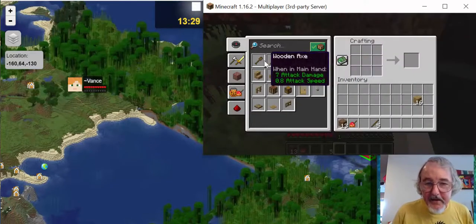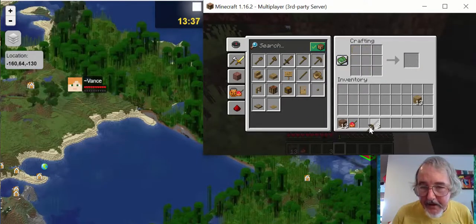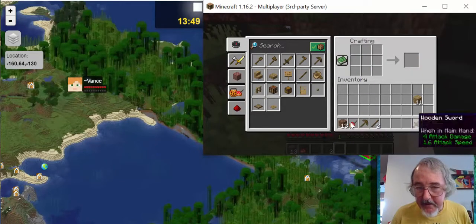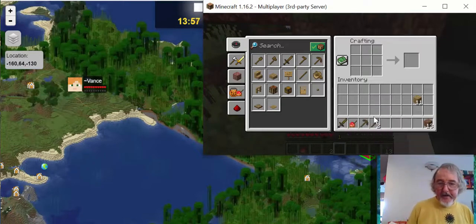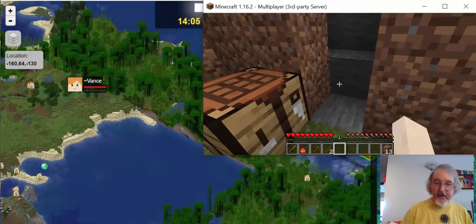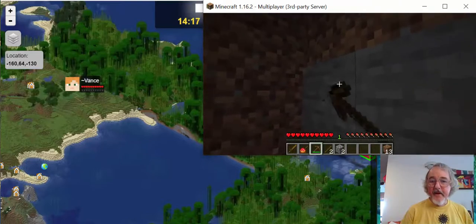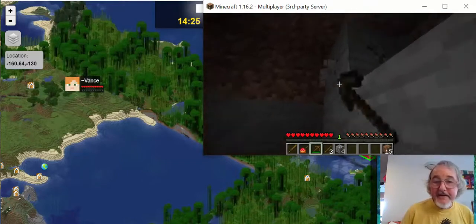I need something for defense — there's a sword. I need a pickaxe so I can get at the cobblestones that are in my way inside. And there's a sword — I need a sword because it's very stormy out. So now I've got a sword and a pickaxe. With the pickaxe I can get rid of these cobblestones so I can actually make the shelter where I can get into it.